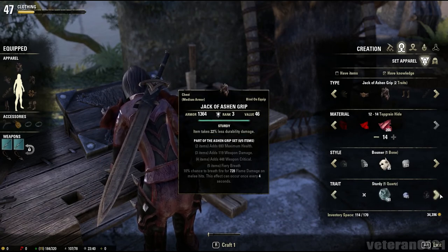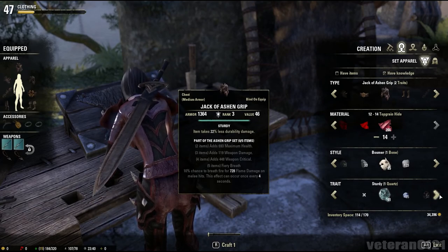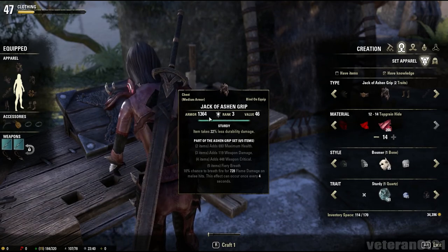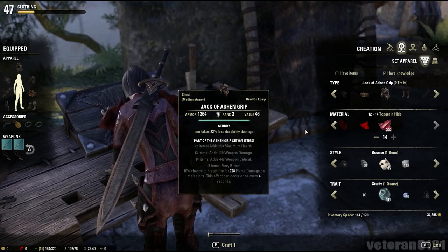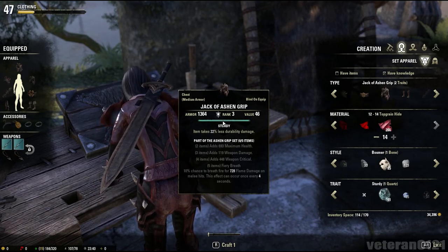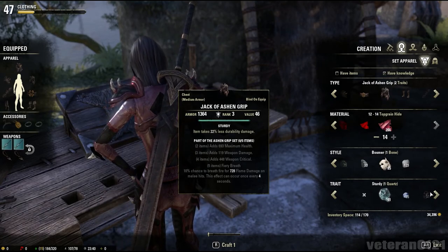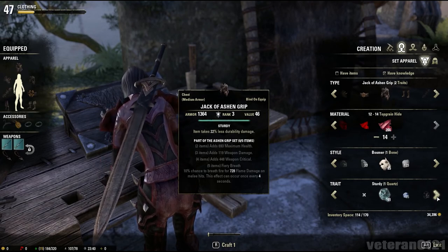These traits are learned through researching. We have quartz here — this makes it so the equipment takes less durability damage, so it will basically be more sturdy. Because in this game, equipment breaks down as you use it, and eventually if you don't repair it, it'll break. So that's what quartz does. It's pretty worthless, but you still want to research it regardless, and I'll get to that in a second.